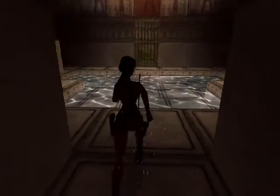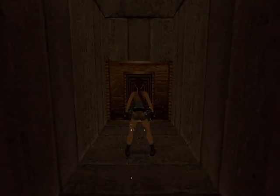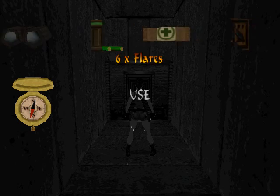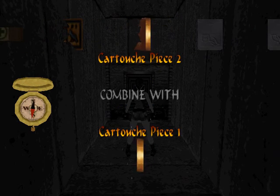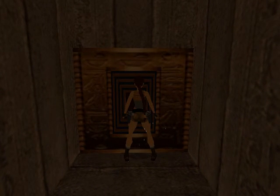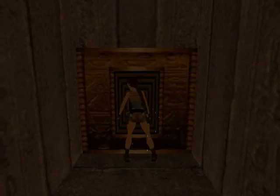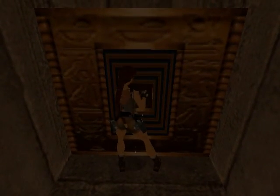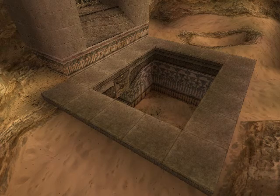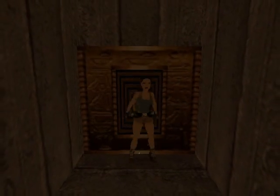So you have to get the first bit of the cartouche, otherwise you'll have to go back and get it, because you have to do everything with that thing in this room. Put it in here, Lara. Sometimes it's a bit flaky, this thing. If you put that in, it drains the pool — that's it, which leads to another room.